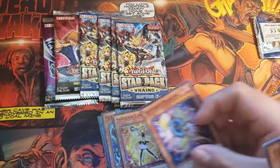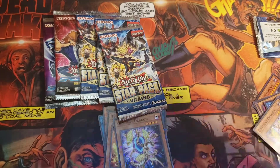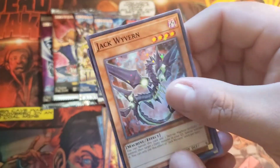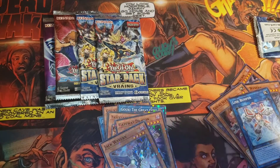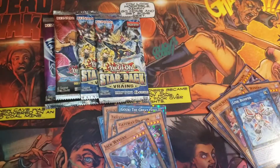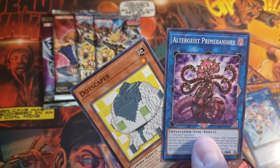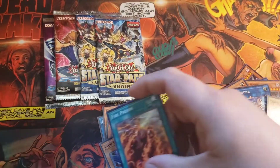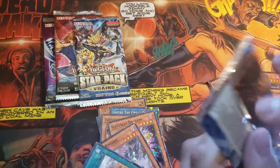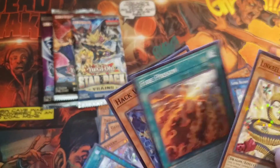Gateway Dragon is our Star Foil, and Jack Wyvern and Gateway Dragon again as our normal. Four packs of Star Foil, and a Link Bumper, and a Goki Goki Suprex. Fire Prison is our Star Foil, and the Altergeist Prime Banshee, and a Dot Scraper normal. And Link Bumper, and Fire Prison, and Hackthorn.